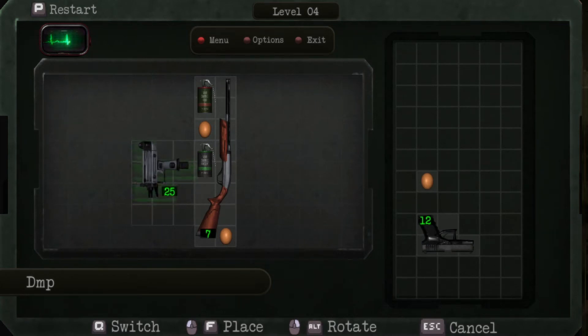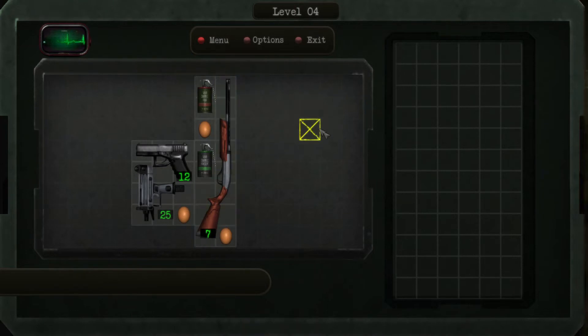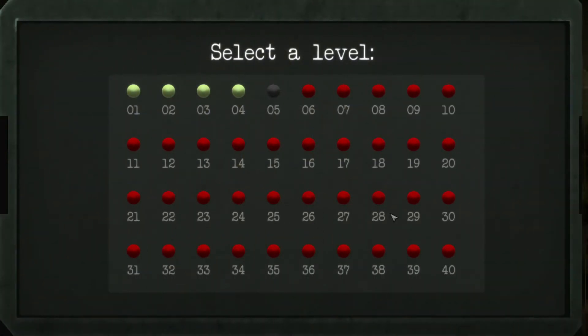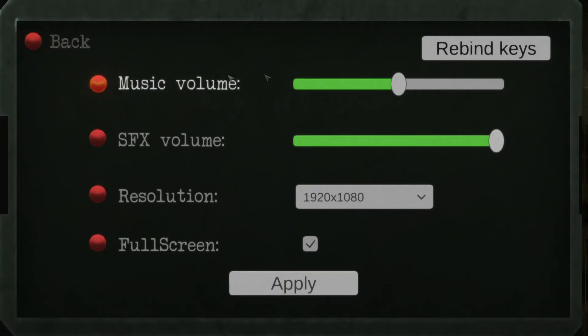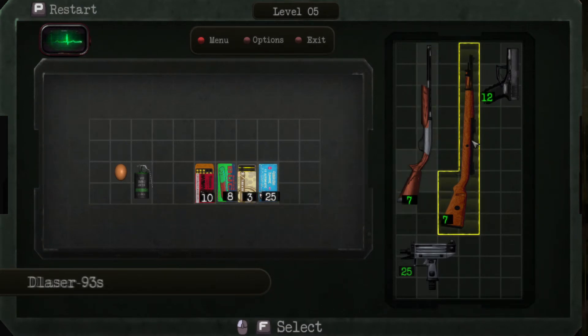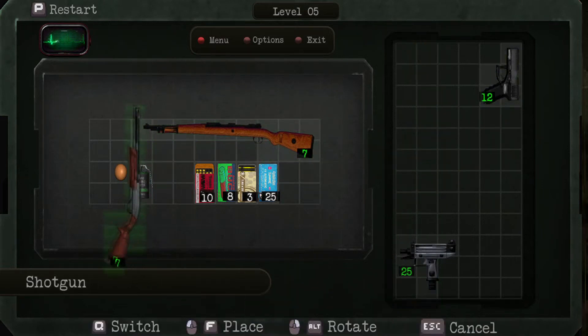I first played this game on the Steam Deck. The game is not fully verified but works pretty well. After a Steam Deck update, the game was broken for a while, but now it's back to working. I eventually moved to PC since it was more convenient to play with a mouse. One negative worth noting: there are no cloud saves available, so if you're looking to play on the Steam Deck and then resume on PC, that won't work — you'll need to stick to one platform to beat the game.